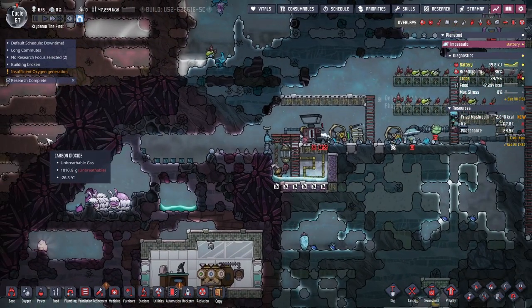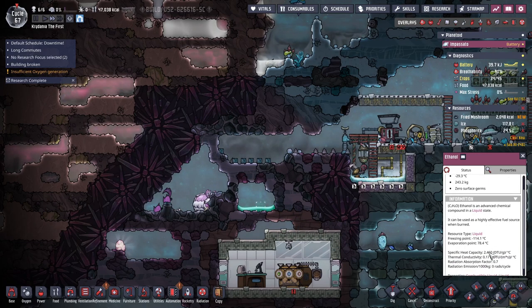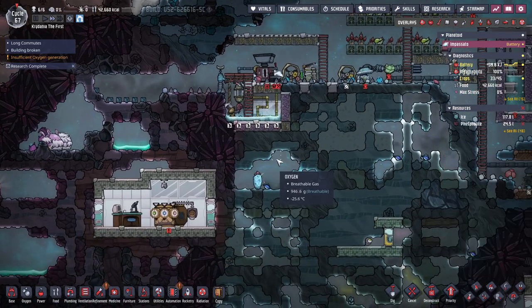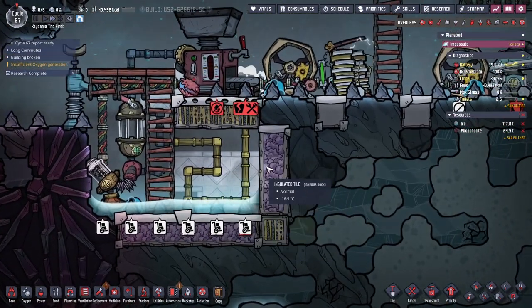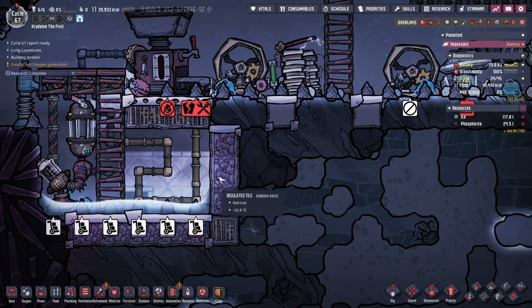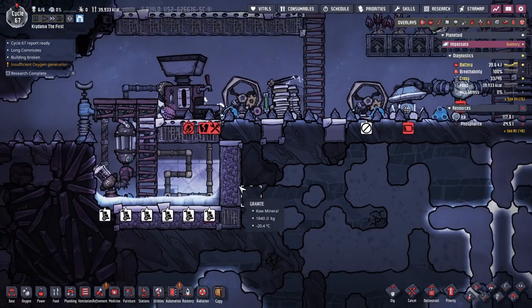I wonder what the intended approach is. What's ethanol's heat capacity? It's lower, and it boils — so ethanol's good for cooling. It won't freeze in your pipes. So maybe ethanol is what we're going to use to cool off this area. A little bit later I will expand this over here, and we'll have a radiant pipe on this side with more temp shift plates behind it. And we'll pump ethanol through there.